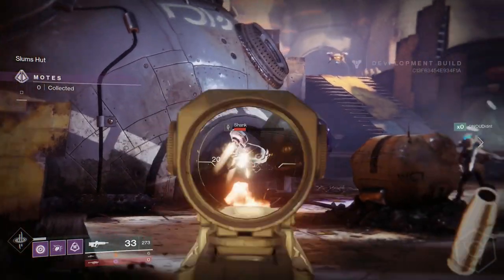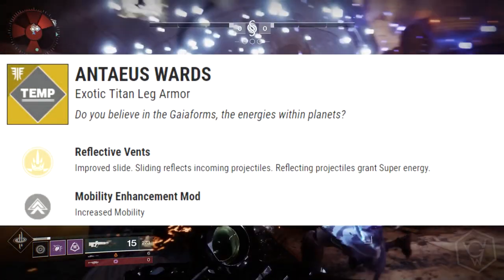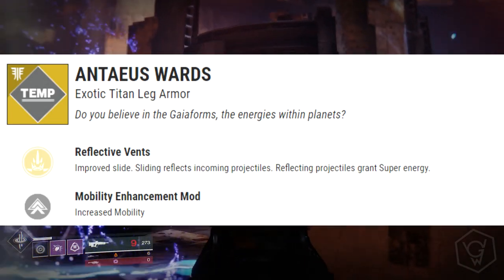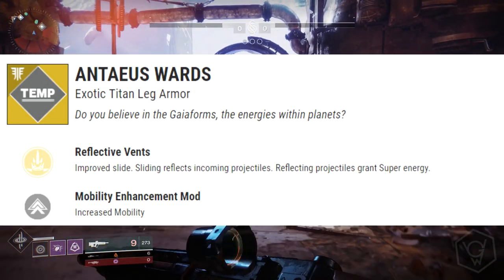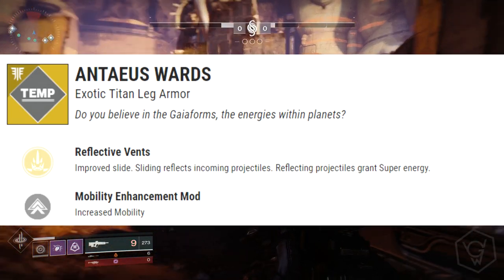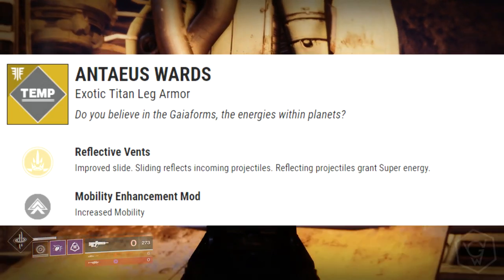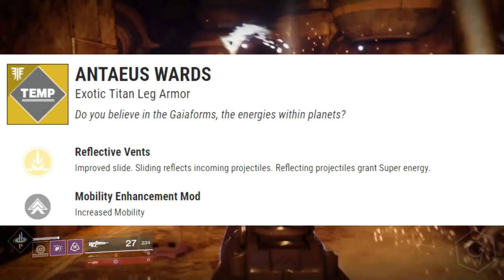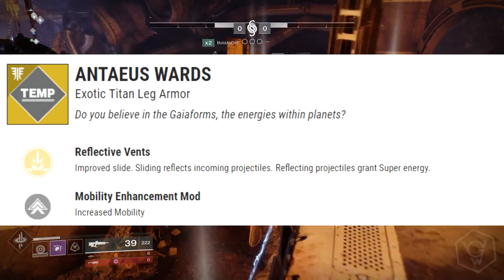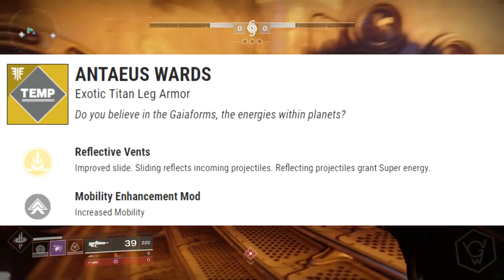Now we have the Anteus Ward, exotic Titan legs. We've seen this in one of the trailers. The perk is called Reflective Vents: improved sliding, sliding reflects incoming projectiles, and reflecting projectiles grants super energy. As you saw in the trailer, the Titan slid and basically reflected a rocket back at his enemy, and by doing so he is granted super energy. Pretty cool Titan exotics overall.